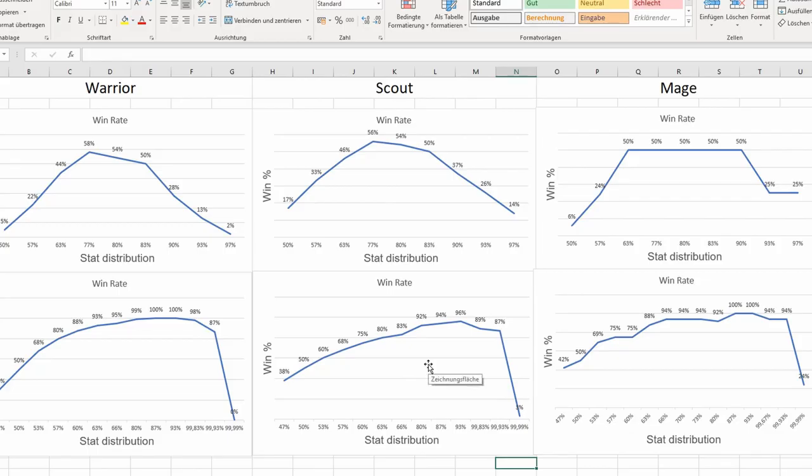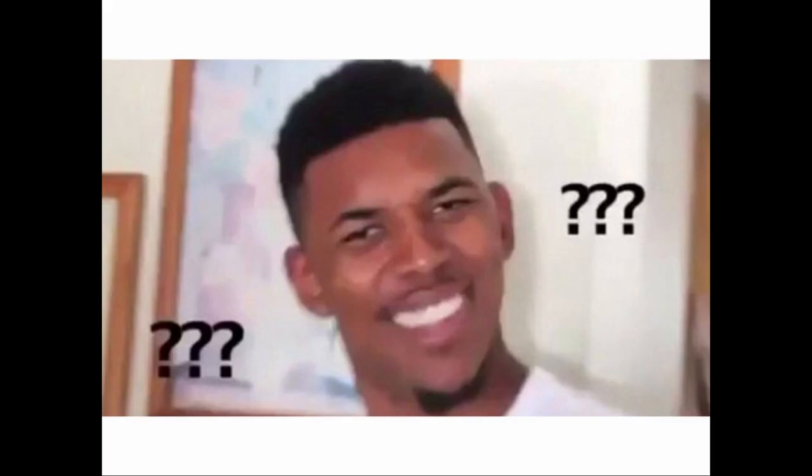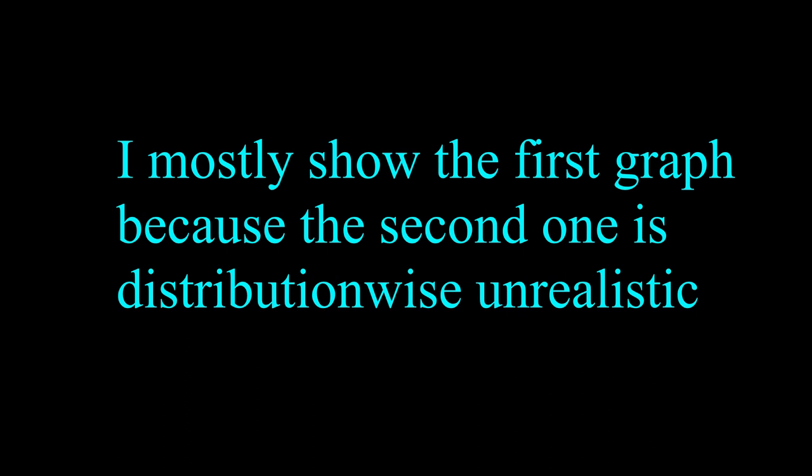So now let's have another look at those statistics. First, the warrior. He has the highest win chances when he has three times more points in the main attribute — so 75% main attribute and 25% constitution. Buy points in constitution only when the price is just a third of the price for the main attribute. I know it sounds unbelievable because warriors have such good scaling on HP — I didn't even believe it myself — but theoretically speaking it definitely works.